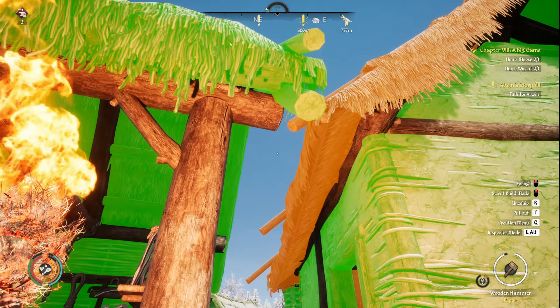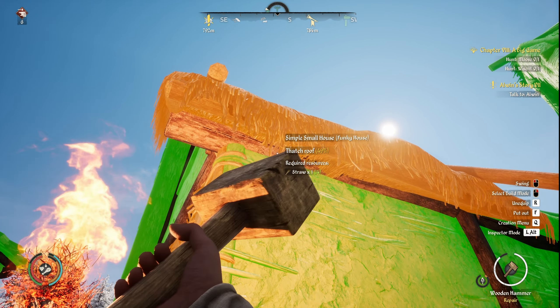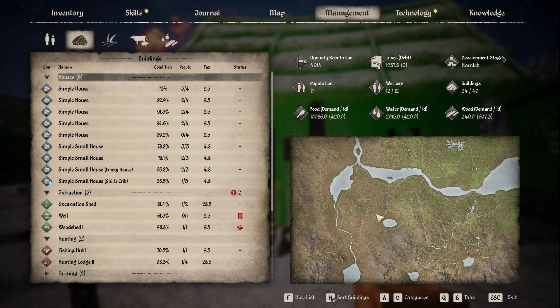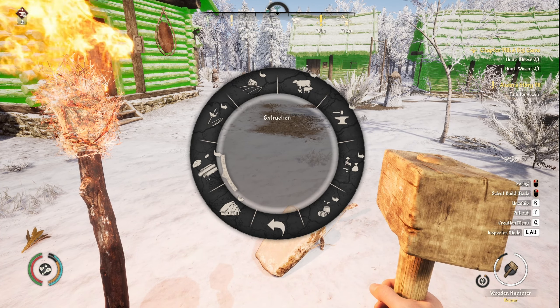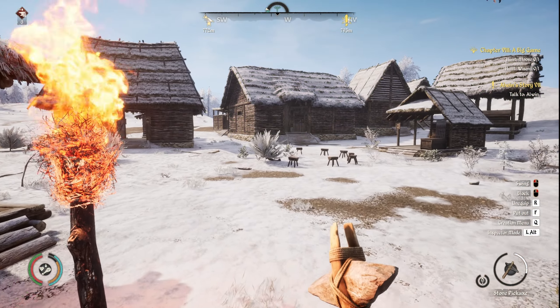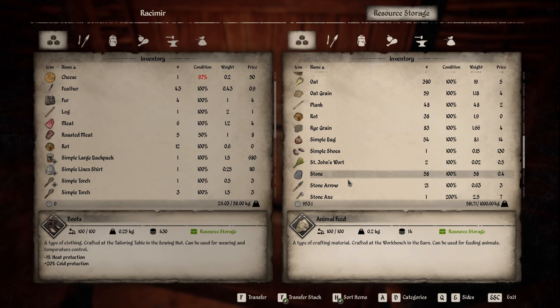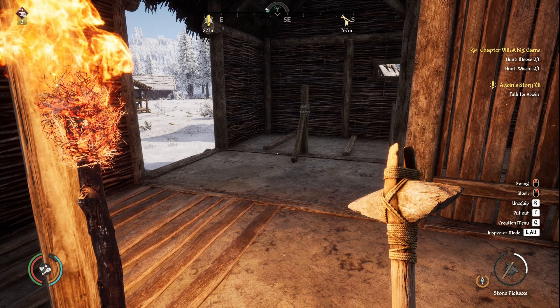I don't know if that was the house they were complaining about in the list. It's Funky House apparently that's damaged — which one is Funky House? The smithy is really damaged as well. Oh, I've broken my hammer — let me go make another hammer. I'm going to repair my barn a little bit because that's apparently damaged, and then finish off by repairing Funky House. It's funny how it's all gone broken at the same time. Hopefully that should get rid of the negative — all repaired.